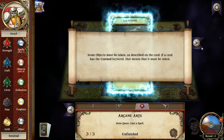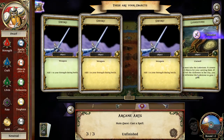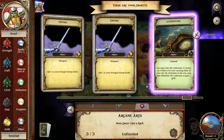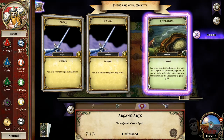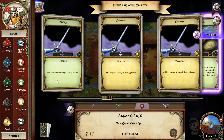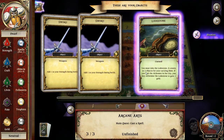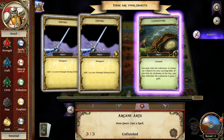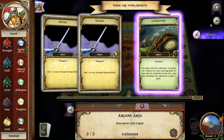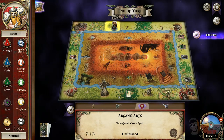A lodestone — cursed. You must take it; it counts as two objects you're carrying. If you visit an alchemist, you can alchemize it to gain one gold. Some items must be taken. Let's check it — it counts as two for your carrying limit. One, two, three, four — this is four, but this is supposed to be plus two objects, right? So it should be six. It counts as two objects for your carry limit. I don't think that's showing correctly. Weird. Let me try the fields and the shrine.